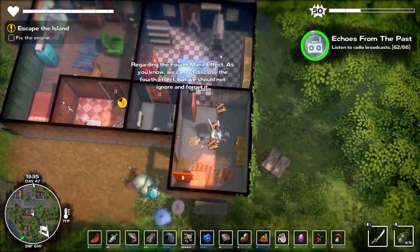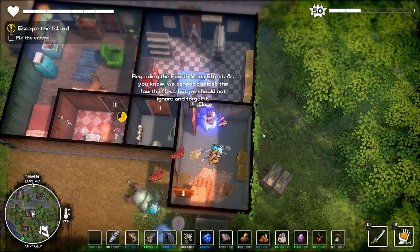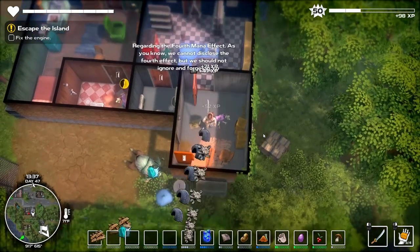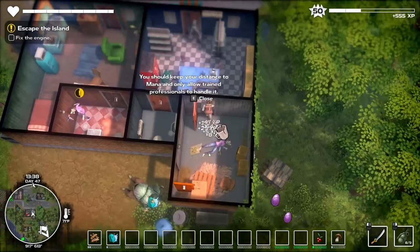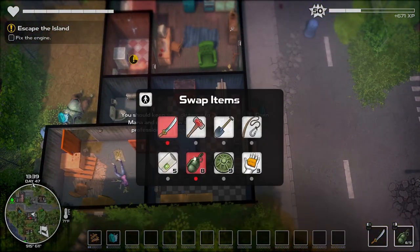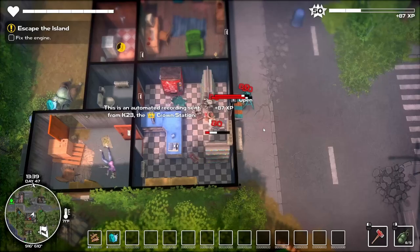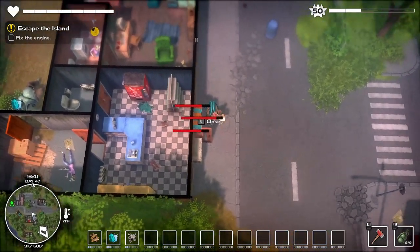Regarding the fourth mana effect — as you know, we cannot disclose the fourth effect, but we should not ignore and forget it. The fourth effect? What's the fourth effect? You should keep your distance from mana and only allow trained professionals to handle it. This is an automated recording sent from K23, the Crown Station. Interesting.